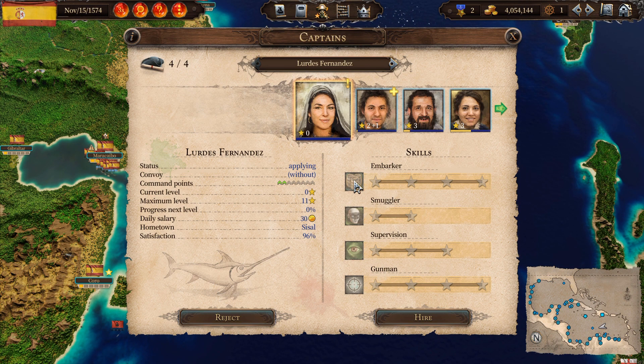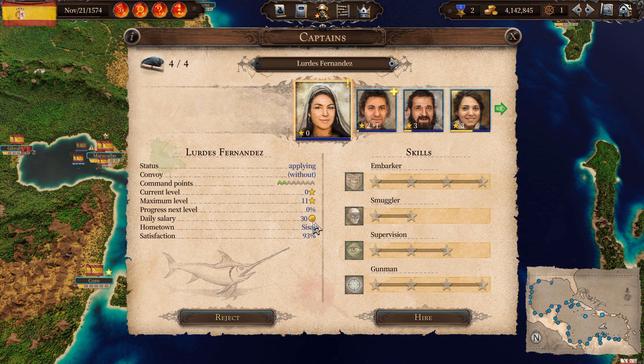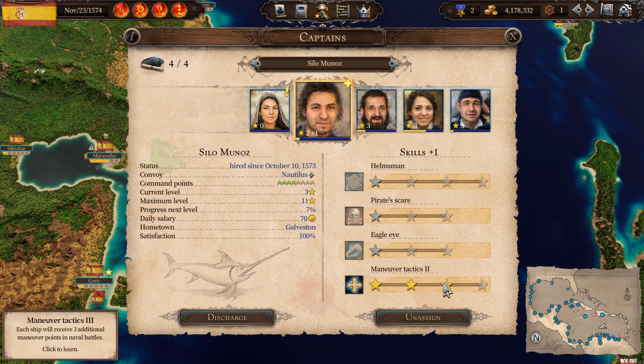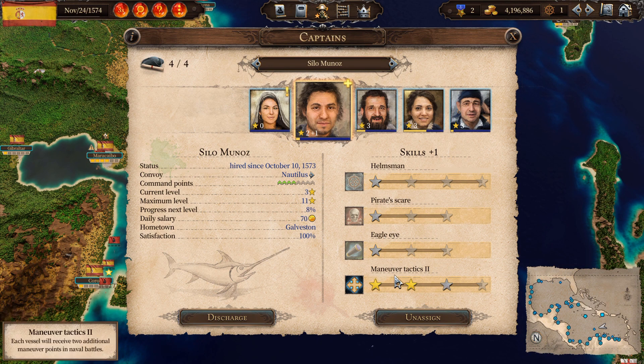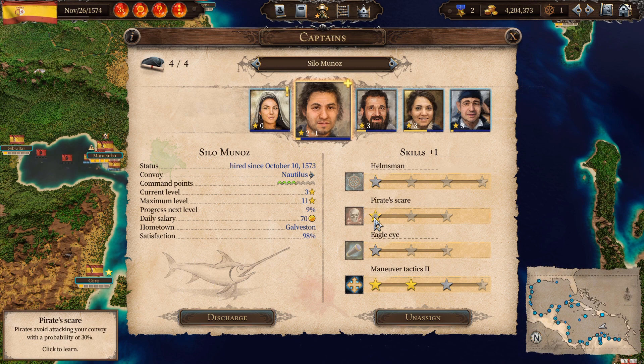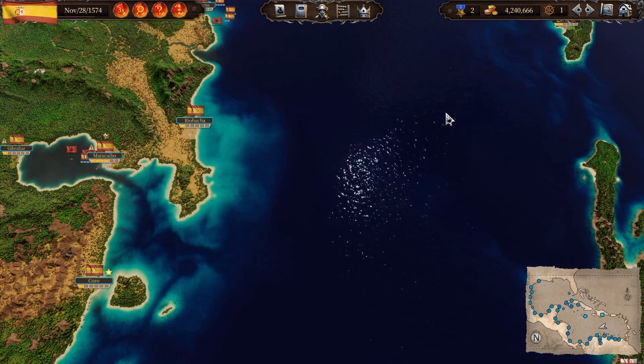Someone has leveled up. This new person — David Salary or something — has gunmanship, which is useful. Her maximum level is 11, and she's a smuggler: able to approach towns of hostile nations. Shipyard repairs perform 20% faster, and convoy capacity is increased. I'm thinking about hiring her and letting her go later if not needed. For this other guy, I've been assigning maneuvering tactics since that's the best option right now.